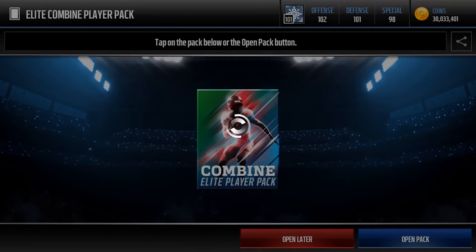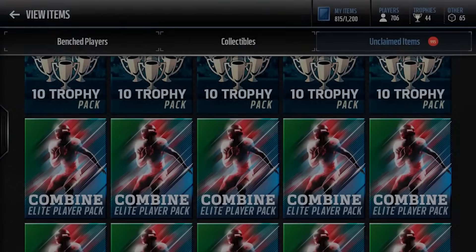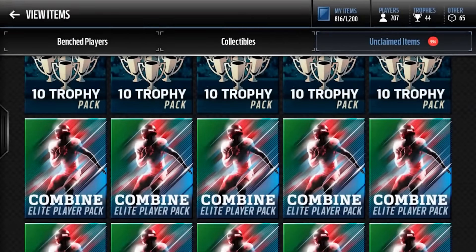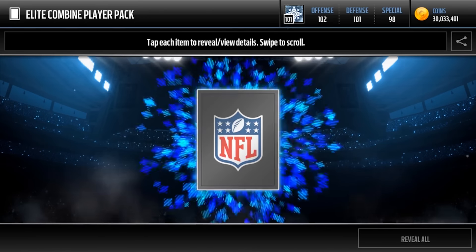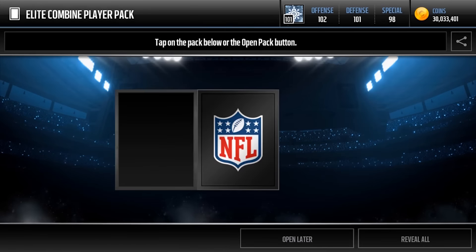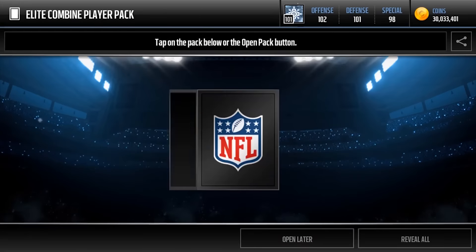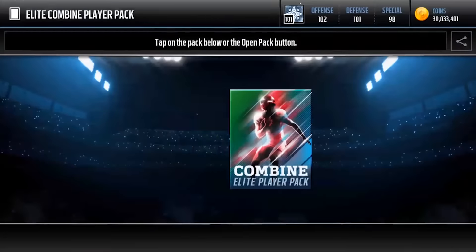We're gonna be able to open some warrior packs eventually and try to pull stuff. So far I've restrained from buying the Dontari Poe and stuff because I'm gonna hope to pull that in my opening. I feel like a card is more valuable to you if you pull it instead of buying it — it just means a lot more. That's what I did with my D'Angelo haul and it feels good. We're gonna try to get it.